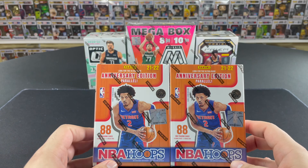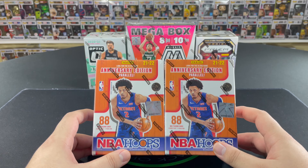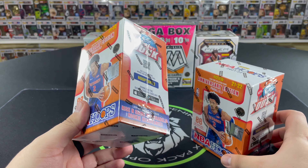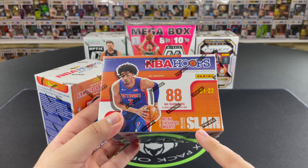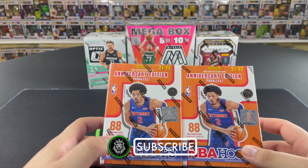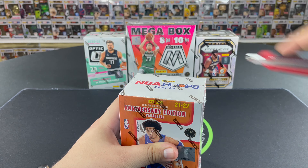This is a pretty cool set — it's the start of the new rookie class. We're looking for Cade Cunningham, Jalen Green, Mobley, Scotty Barnes — lots of rookies we're chasing. We're looking for Slam inserts, which are retail exclusive, and the return of the Slam insert design. We've got 8 cards per pack, 11 packs per box, 88 total cards. Plenty of cards to go through.